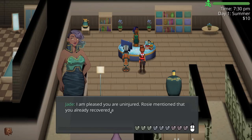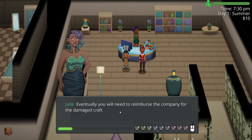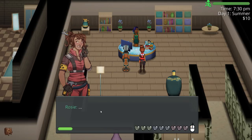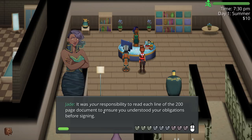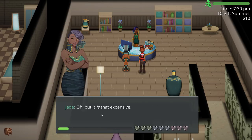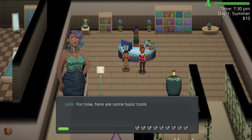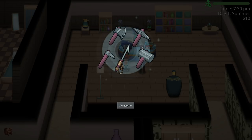'Laziness or ineptitude is sure to land you on her bad side. Her motives are a mystery, but it is obvious she is determined to make this endeavor succeed no matter the costs.' Rosie mentioned you already recovered a piece of scrap from your ship — please continue to collect any pieces you may find. 'Eventually you will need to reimburse the company for the damaged craft.' This is the Tom Nook beatdown kit!